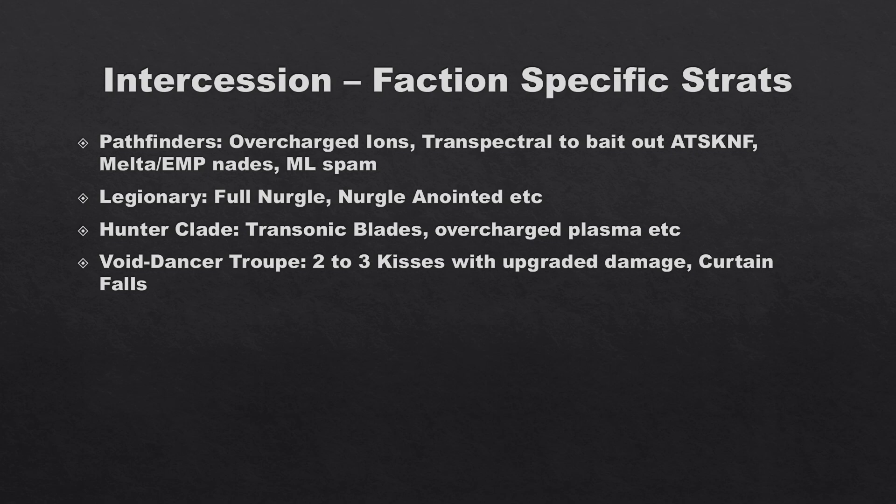Void Dancer Troupe — normally considered a bad matchup — but you want two to three Kisses with upgraded damage at four/six or four/seven. If you charge an Intercessor with Murderous Entrance you immediately do 10 damage, and with two more hits even if they parry one, you do four more damage for 14 total — killing the marine. Go three Kisses rather than just blades, since Kisses are six or seven damage on crits with free normal base damage. Curtain Falls lets you plink someone and fall back or catapult away — it's death by a thousand cuts while outmaneuvering them.